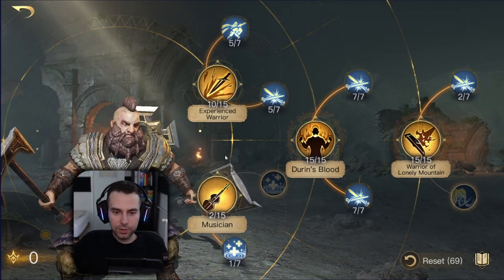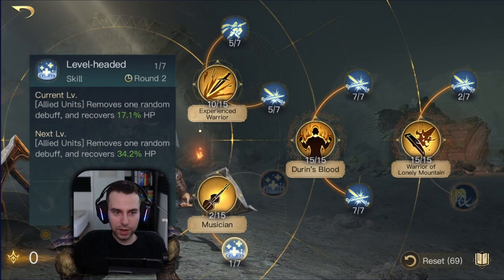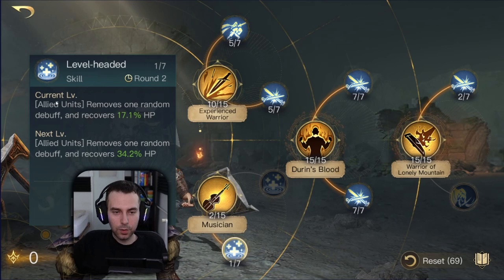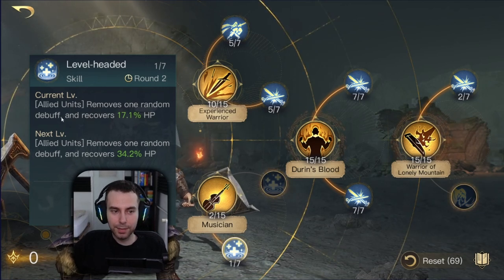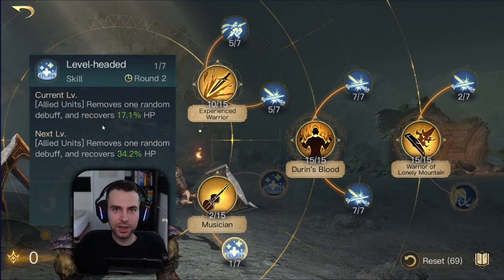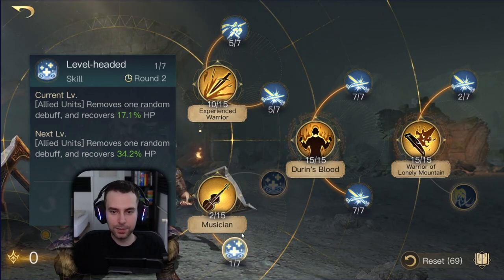Starting at respect zero, the title Musician alone isn't that great, but Level Headed is amazing since it has a cleanse mechanic built in. This can counter many strong commanders — such as the Undying or the Witch King's respect five title which debuffs your units by 20% less damage — because you can simply cleanse that debuff.